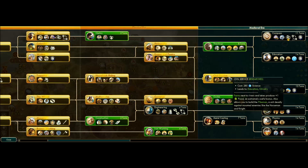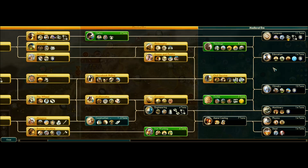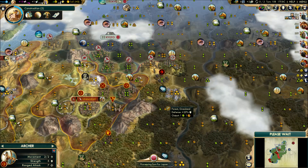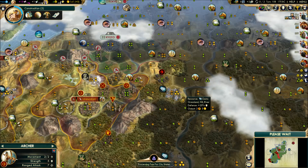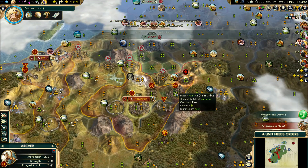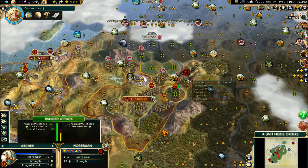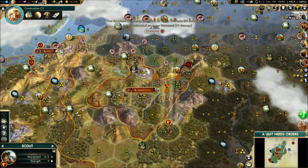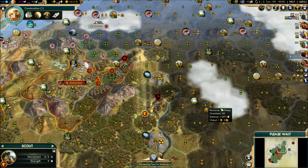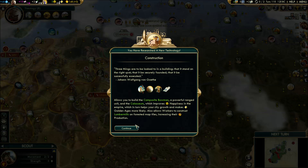We finished civil service. Now is about the time we go to construction, just so we have coliseums available. We are going to need those. Then we're going to probably go right to education to keep our tech level going. I'm not giving you open borders, dude. He didn't touch the barbarian — I think barbarians and the Japanese have some kind of truce, and it's really starting to get on my nerves. My thinking is that he's trying to declare war on me, which is going to end poorly for him, honestly. But hey, there's the camp — we found it. I guess we're going to have to kill it.